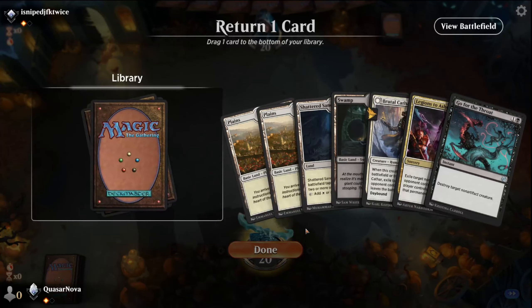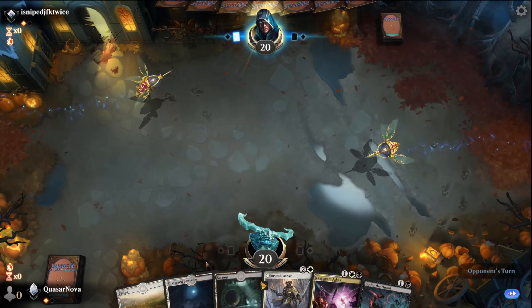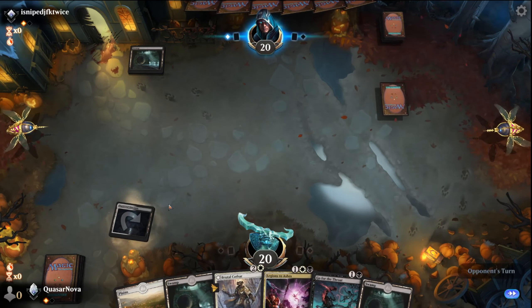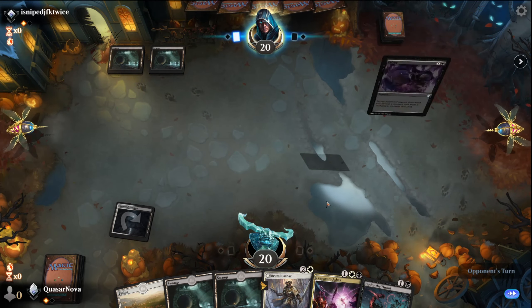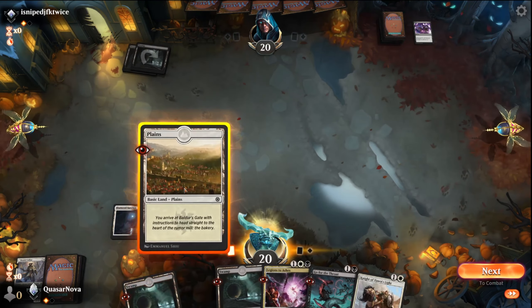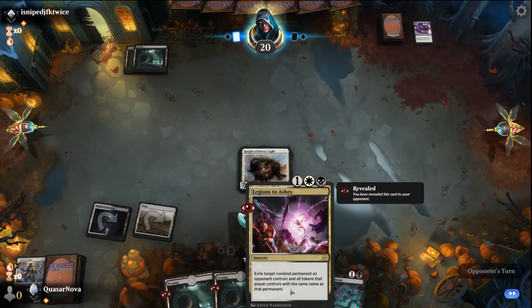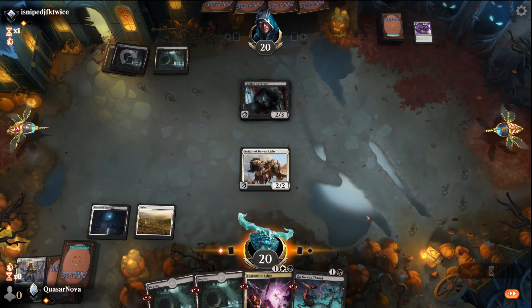That's better — going to throw back a Plains. Kind of sucks that we're on removal duty here, don't have a one drop. At least we just don't have land and Okiba Reckoner Raids. Pilfer is fine — we've got two removal spells so probably the Brutal Cathar comes out. Tainted Adversary is pretty okay. We can actually now drop an Okiba Reckoner Raid and still leave up the pump for first strike damage.